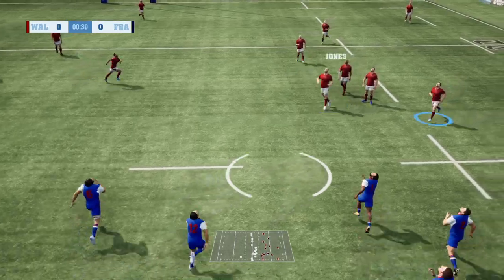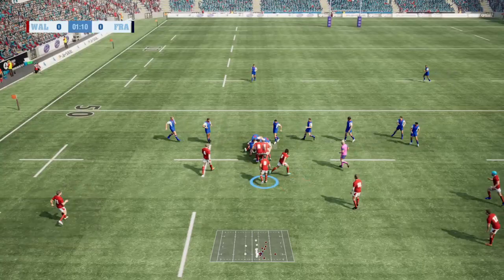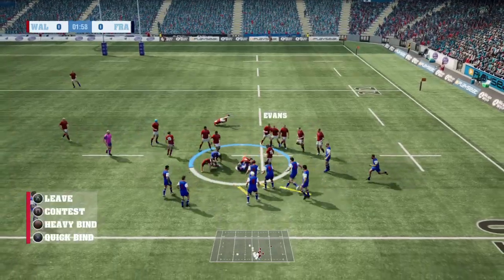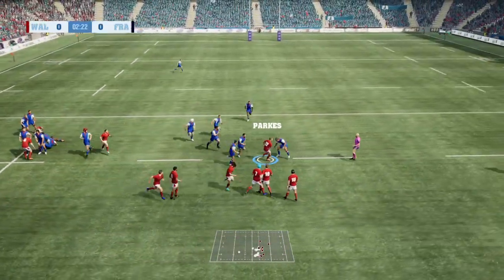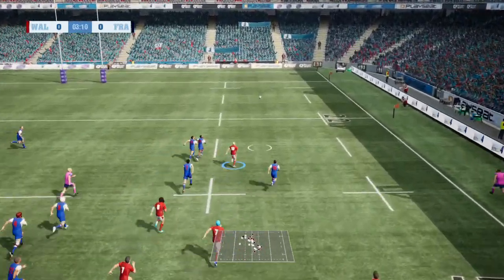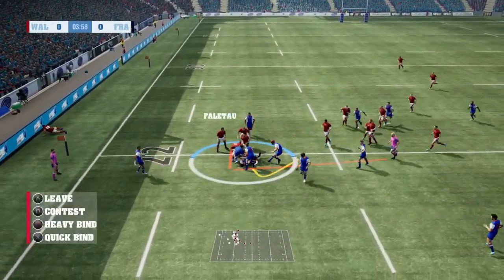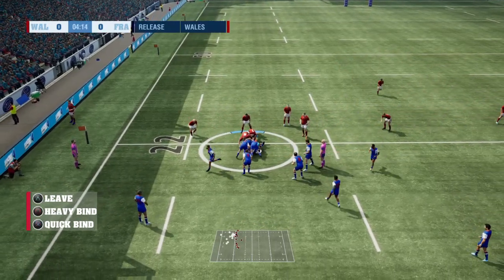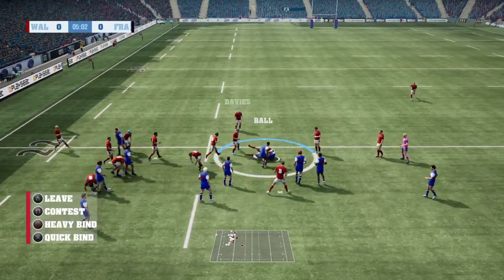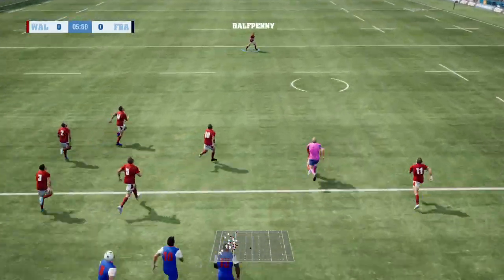Here we go — kick off, France taken up by Lewis. Early turnover from the French as it's the back who goes on the run. Good tackle from Davies, turnover by Davies. Box kick from Halfpenny. Here's an early opportunity for Wales — a little chip kick over the top from Nick Tompkins, chased down by the French, beautifully taken in. Good defense from the French inside their own 22.